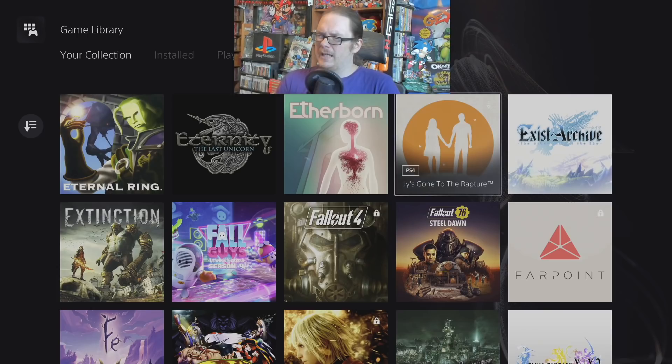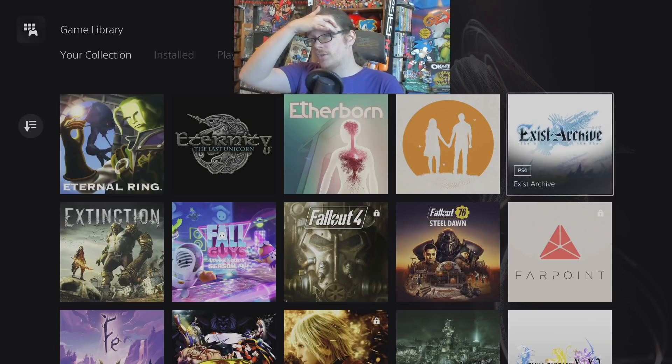Everybody's Gone to the Rapture — had an interesting mechanic, I think it uses like an eyeball blinking mechanic or something. Anyway it was okay. Exist Archive — I played a very little bit of this long ago — sort of like a Valkyrie Profile-type RPG.